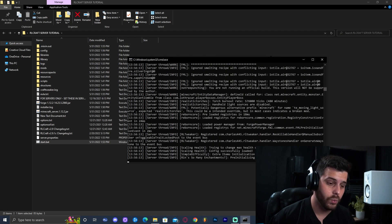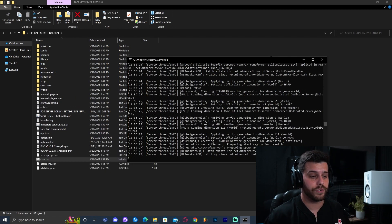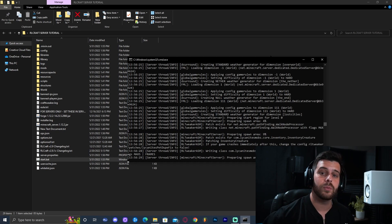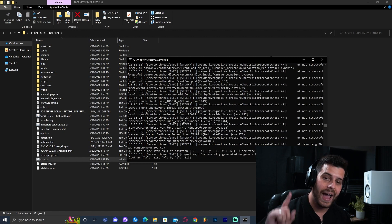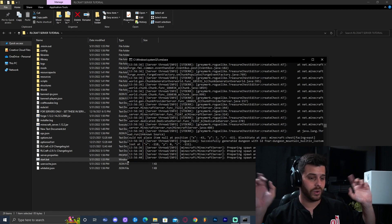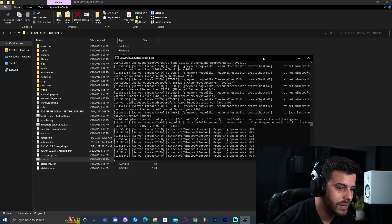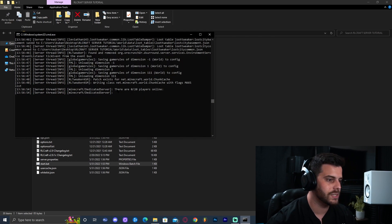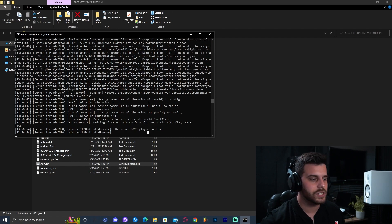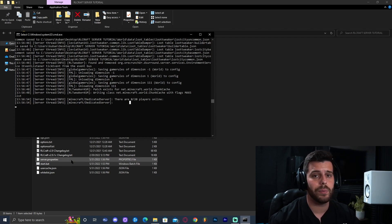Once it says Done, your server is created. We already added our local IP so the server is ready. Now for your friends to join, you need to port forward. Port forwarding is a long process, so I made a separate video on how to do it — I'll link it on screen now. The server is loading the spawn area. Once it says Done and you type 'list', you'll see zero players out of twenty. To join yourself, open RCraft, go to Direct Connect, and type 'localhost' or your IPv4 address.